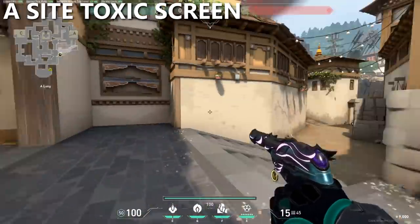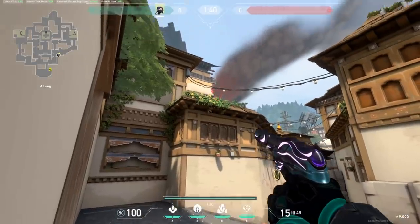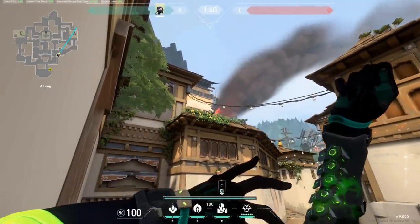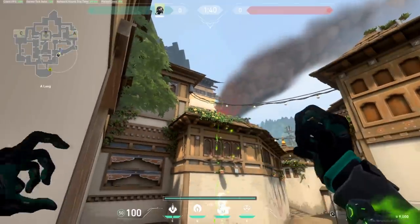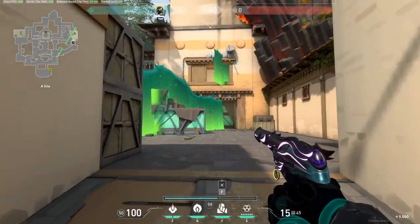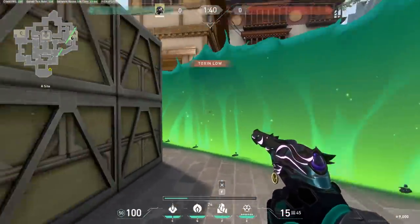First up we have the toxic screen. For this, all you want to do is jump on top of the barrel here in the corner. There are two flowers here — a big one and a small one. You just want to aim at the small one right here, then shoot your toxic screen. This allows you to only worry about this angle and not any of these other angles.